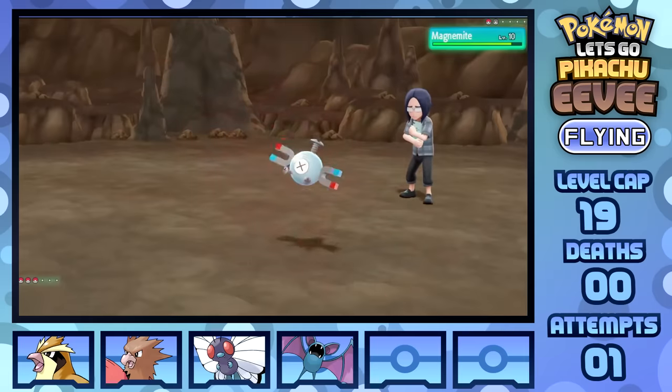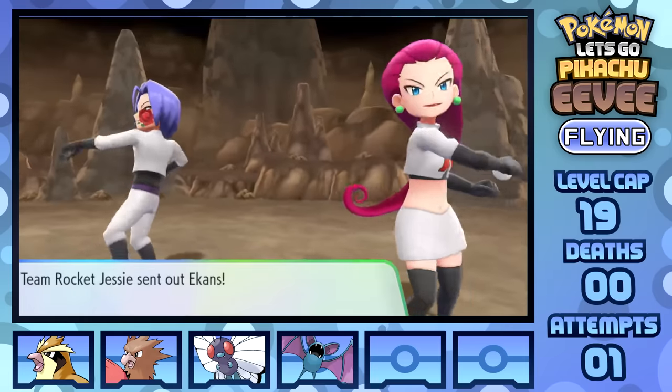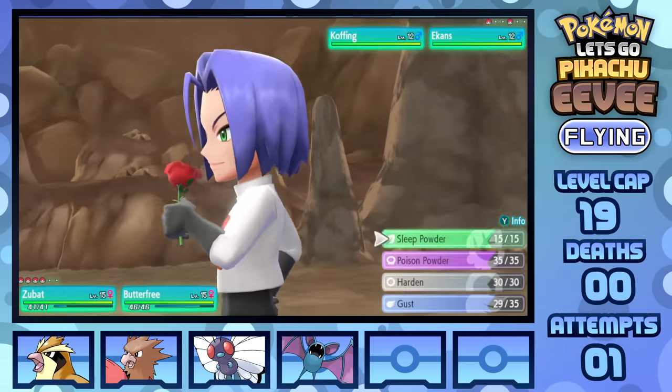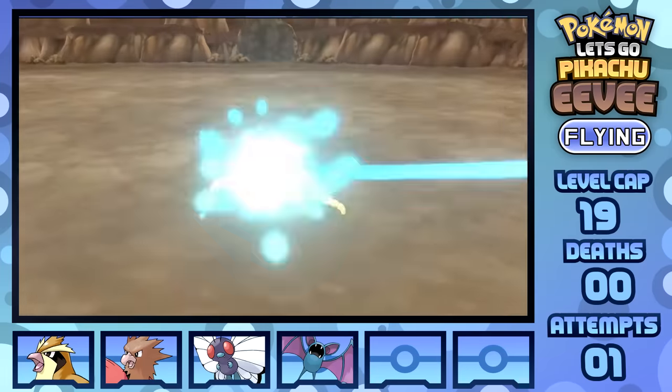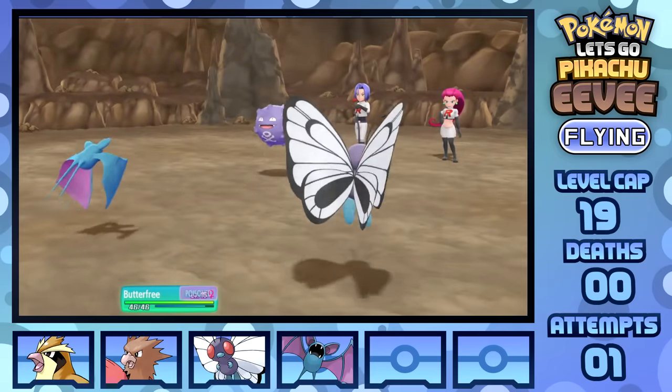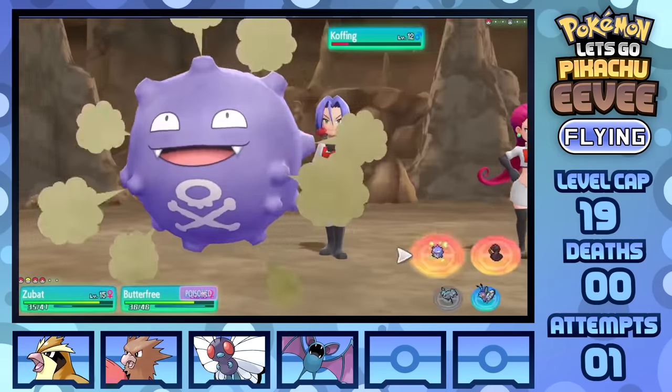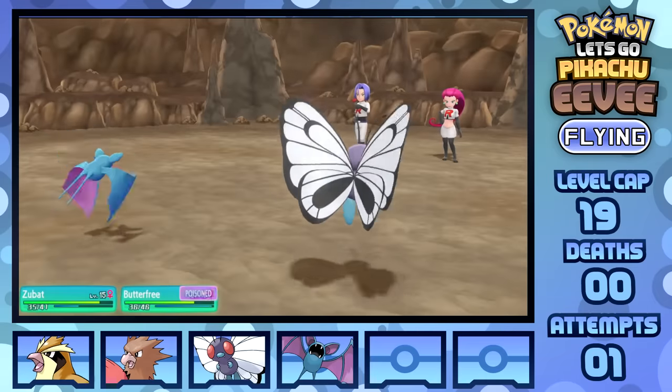After taking care of the Super Nerd that nearly beats me with a Magnemite, Jesse and James are ready for a fight. Hitting a combined Wing Attack and Gust combo on Ekans with Zubat and Butterfree respectively to KO before it gets the chance to attack, leaving just Koffing to Poison Butterfree, falling after two turns of the same barrage to blast them out of here.